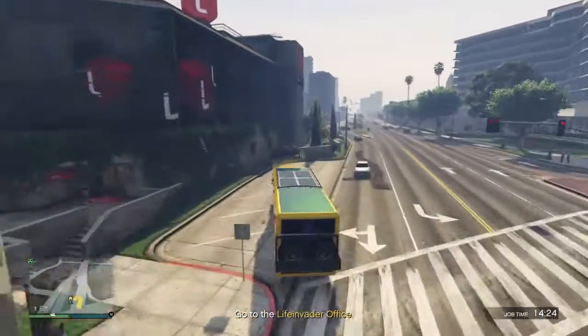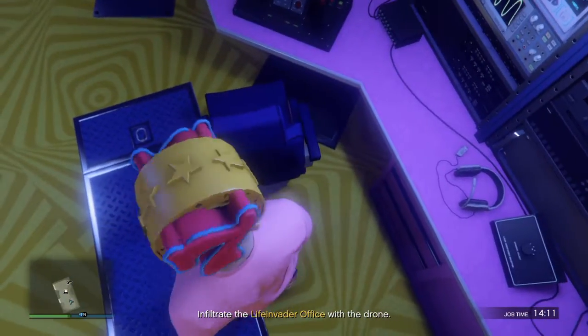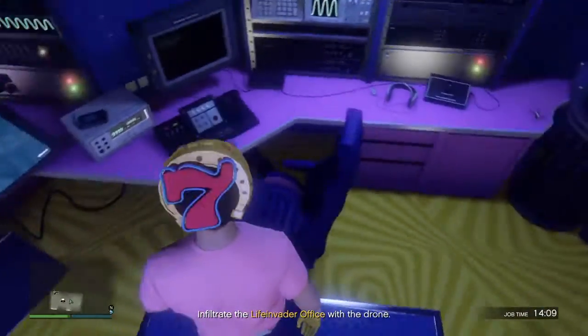Stop outside the building and send in the drone. Security's been upgraded since... When you get the drone to the server, run a hack remotely and get us the sweet personal private data we need.